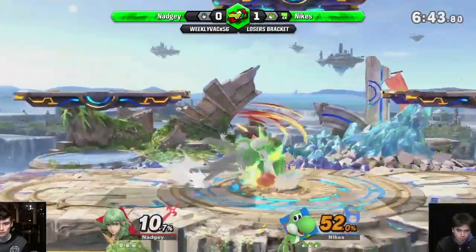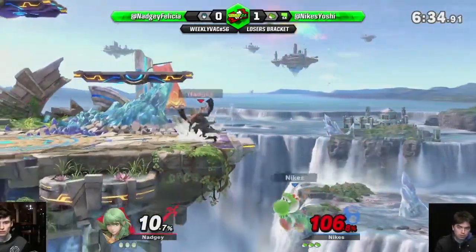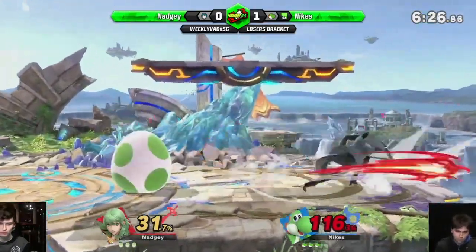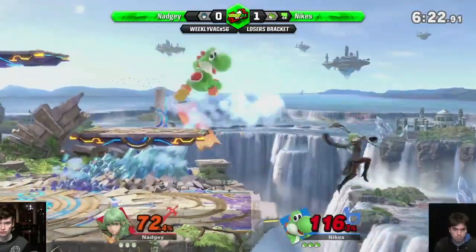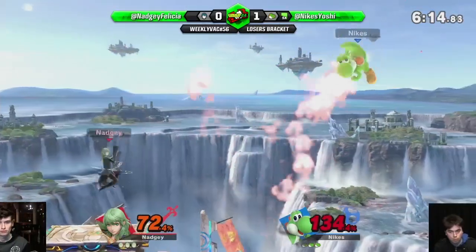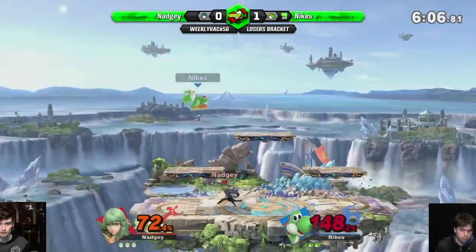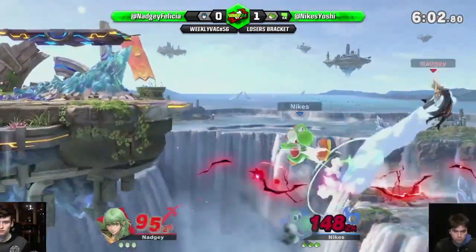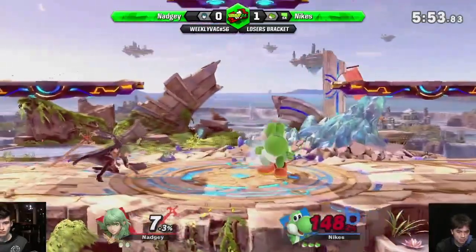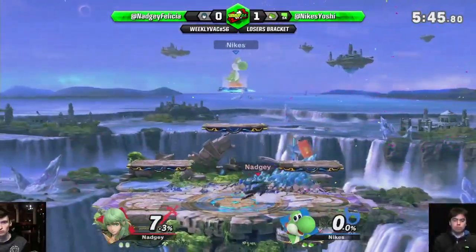Believe in yourself! Take that shield down. Nice, that's a 25-hit combo off a very floaty drag-down. Never mind, drag down — 72%! Such a good hit. He probably should have done that last time. Oh no, don't — you lost your jump. I like that side-B but not that down-smash. Yoshi's saying 'I'm not gonna drop shield.' Multi-hit moves — everyone drops shield on multi-hits. Oh my goodness, the combo! What a read, I think you're just dead there.